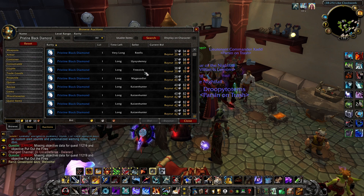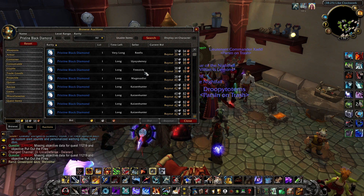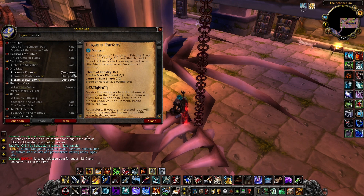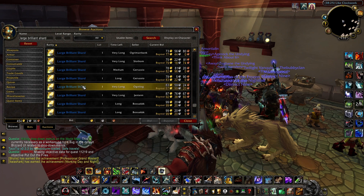All of the Librams require a Pristine Black Diamond, which you can easily buy off the Auction House for cheap — you'll need 84 of them, or 77 if you're a Human. The Libram of Protection and the Libram of Rapidity require two Large Brilliant Shards per turn-in, while the Libram of Focus requires four Brilliant Shards per turn-in. How many Large Brilliant Shards you'll need depends on the combination of Librams you turn in, but you should be good at about 224 Large Brilliant Shards.